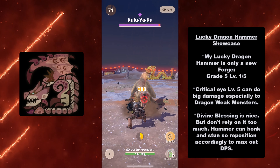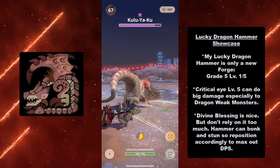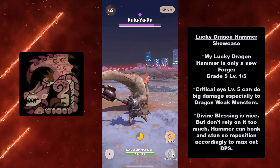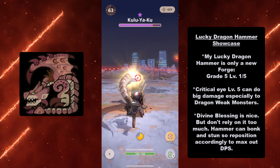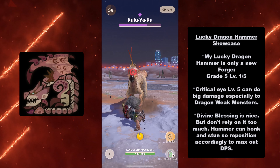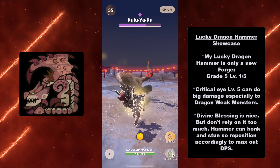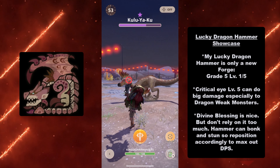Now let's bust out the boink — the power of the boink. The Lucky Dragon Hammer showcase: my Lucky Dragon Hammer is only at grade 5 level 1 out of 5. Critical Eye level 5 can do big damage, especially against dragon-weak monsters — and this build plus Critical Boost from the Azure Rathalos pieces can do some serious work.